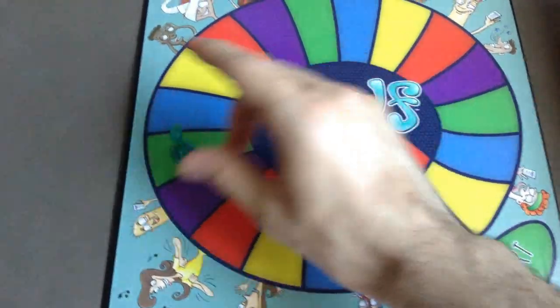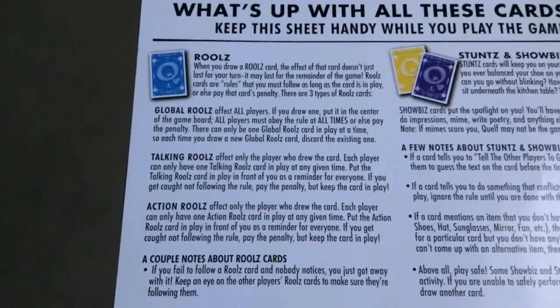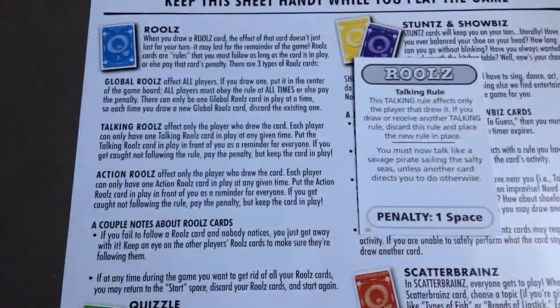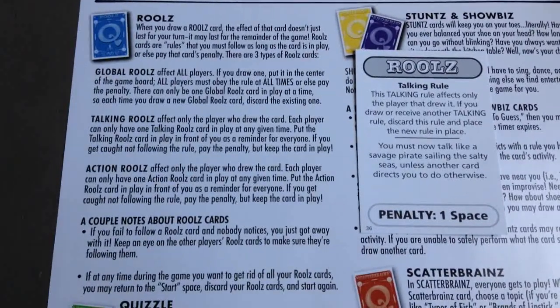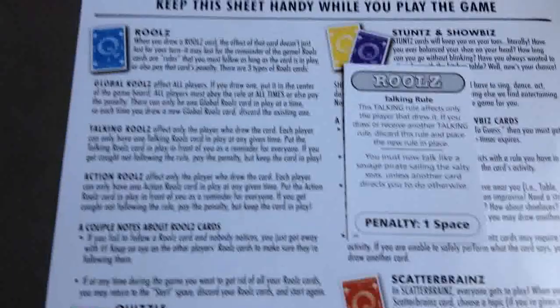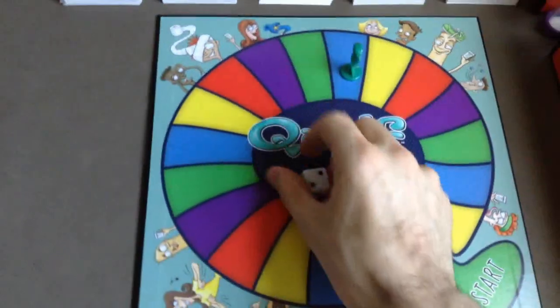Next roll is a six, landing on blue — Rules. Rules cards can be global rules affecting all players, talking rules, or action rules affecting only the card drawer. I got a talking rule: 'You must now talk like a salty savage pirate sailing the salty seas unless another card directs you otherwise.' Arr! Now I have to talk like this for the rest of the game.